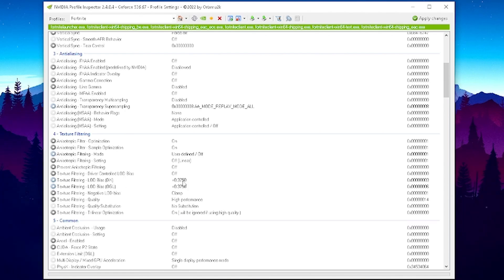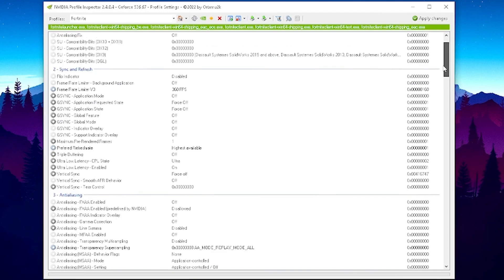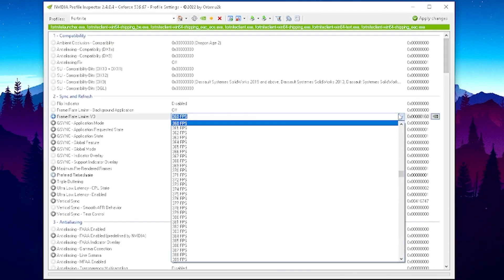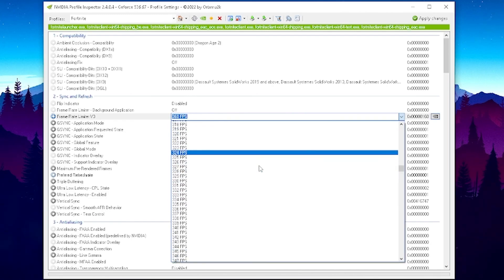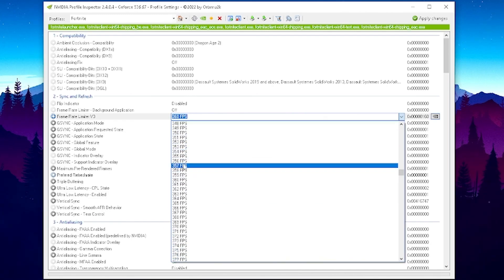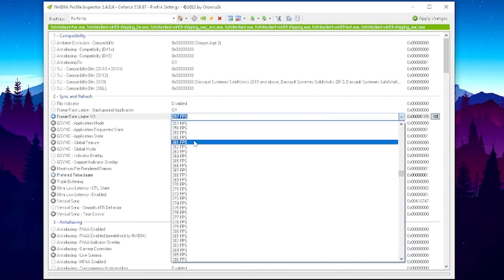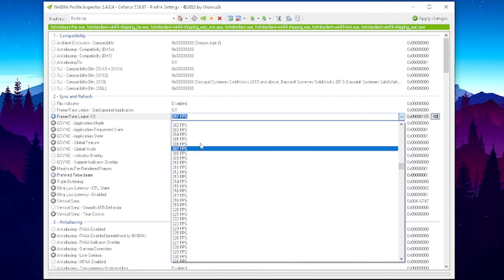There's also a small change under Texture LOD Bias which will result in a little less input latency — the game will look a tiny bit worse. This is what Asian Jeff and many other pros apply recently. You can see the LOD Bias X value should be set to -0.375000, and the same for LOD Bias OGL. Make sure these are matching. Also, ensure Antialiasing Transparency Supersampling is set to AA Mode Replay Mode. Under frame rate, apply exactly the FPS matching your monitor — for a 360Hz monitor, set it to 357.